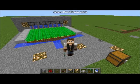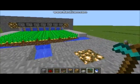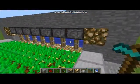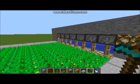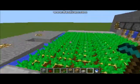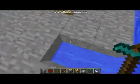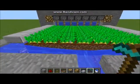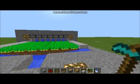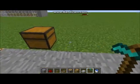Hey guys, Ironprine here with a tutorial. Today we're going to be looking at a semi-automatic potato farm. The design is pretty simple — basically there are some pistons that are extended keeping some water source blocks in check. When the pistons retract, the water source blocks come down and sweep away the potatoes into this little bay right here where we can pick them up and replant them. It's a nice and efficient farm and it also looks really pretty with the water and the potatoes, so let's go ahead and crack on with the tutorial.